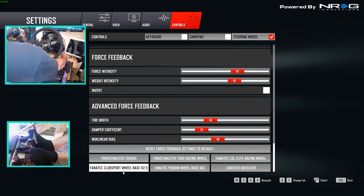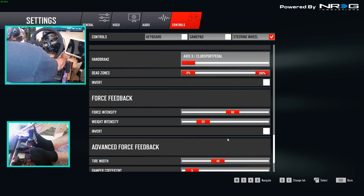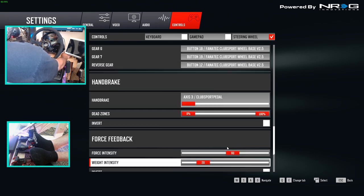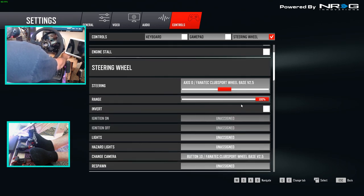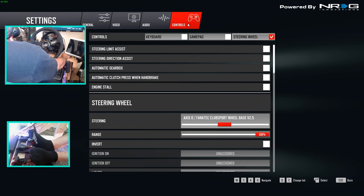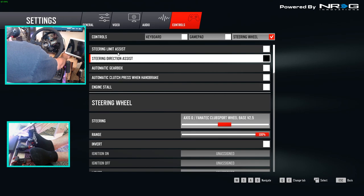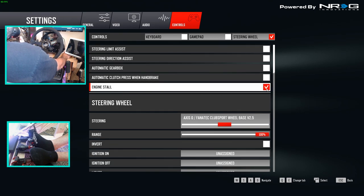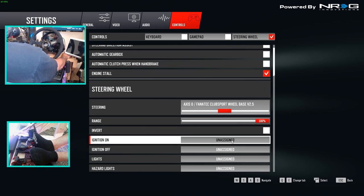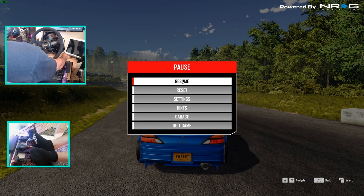They have new wheel bases — we're going to go with the Fanatec 2.5 base, so it's going to give us force feedback for that. I'm trying to figure out what setting somebody was telling me about — it's probably in another setting, something about automatically press clutch and handbrake, steering limiting engine stall. That's probably the engine stall setting. So now we need ignition — ignition on, we're going to go here, ignition off, we're going to go here. Now let's see what this does.